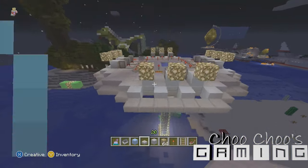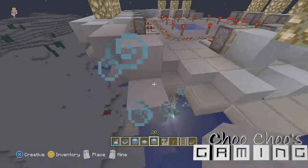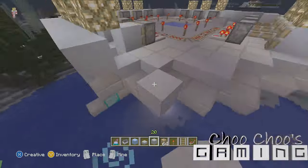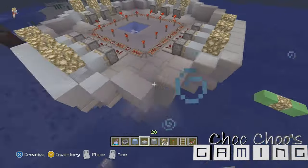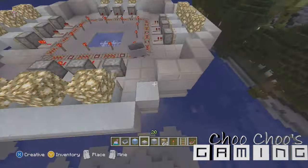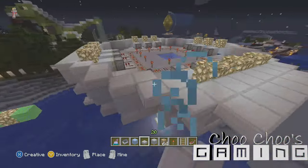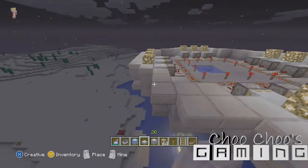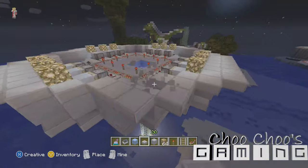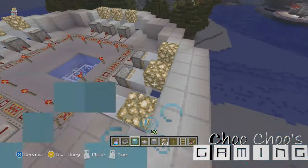That gap is where the light's going to shine through — looks pretty sweet. Now start building the edges up. Stay right on top of those half slabs with another layer of clay, make sure it's a single layer, then put half slabs again on top. Work in from the center, bring it out by two, and another one on top of that.